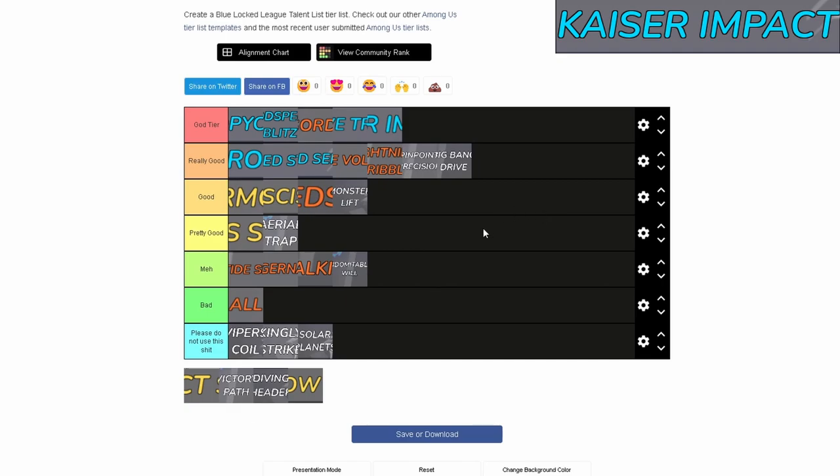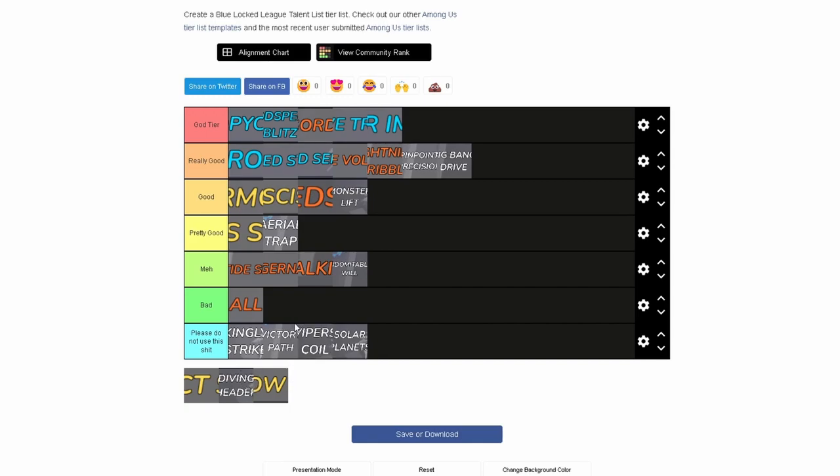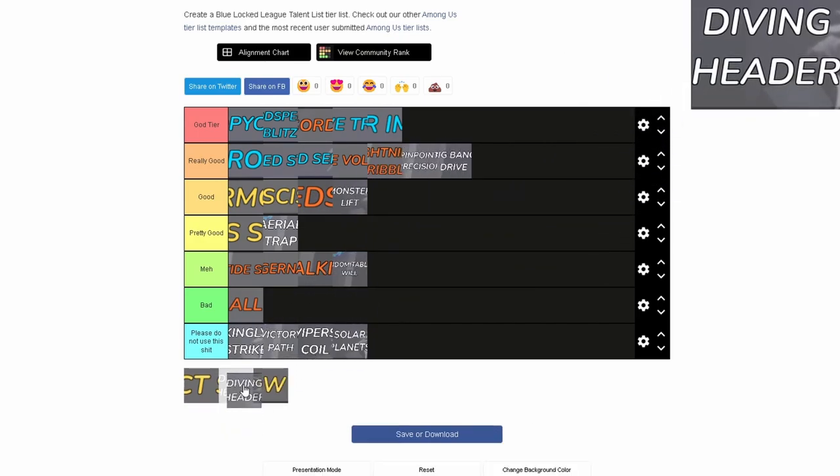Victory Path — why is this even a thing? It's not even that good, but it's better than the bottom tier talents so I'll put it here. Diving Header — I've seen people use this pretty well, not going to lie. Good for mobility and I've seen people steal the ball with it. I'm going to put this at Pretty Good.